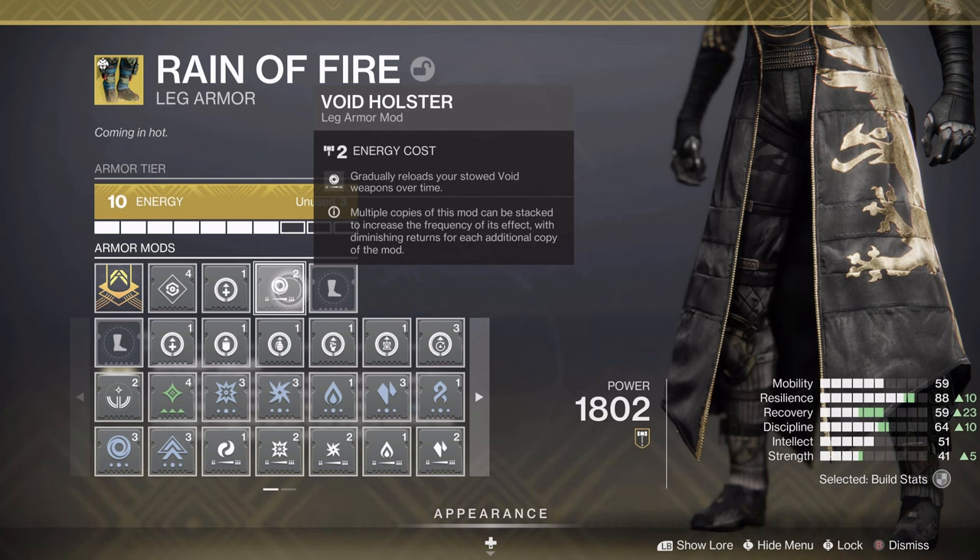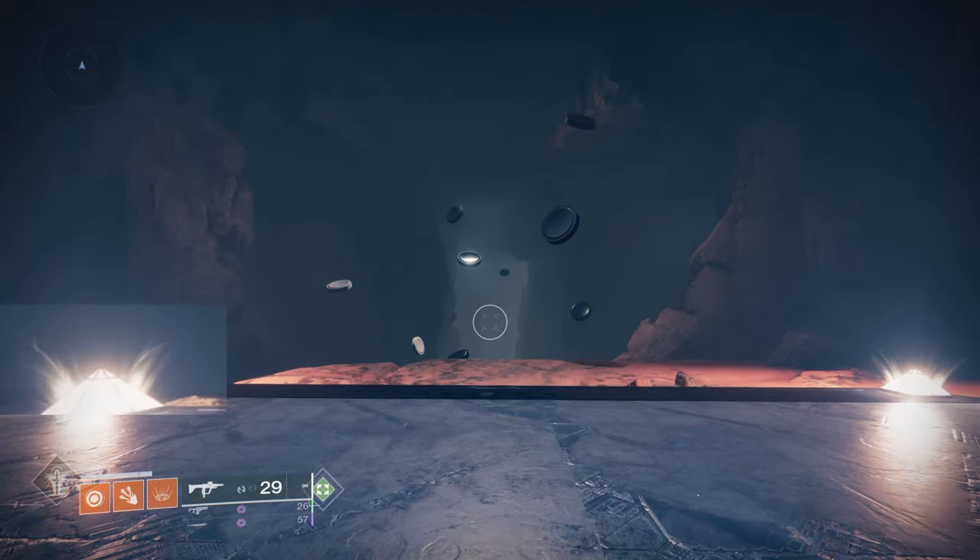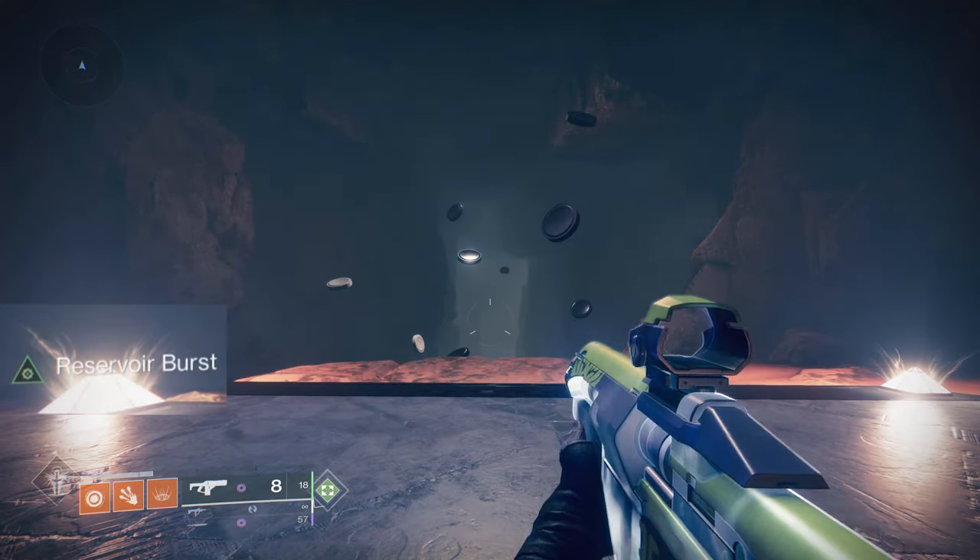Hey, what's up guys, it's Nodnaz. Holster mods got changed with the release of Lightfall and now reloads your stealth weapons much faster than before. With this improved mod, with one copy proc, the reload takes about two seconds — it can allow perks like Reservoir Burst to be extremely strong.